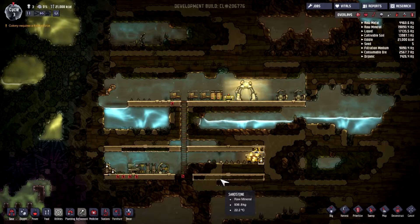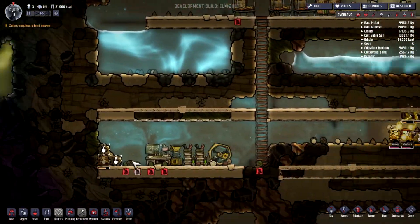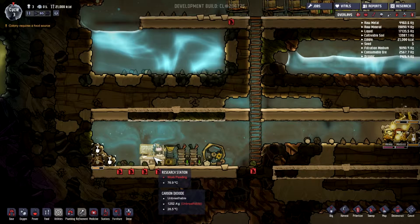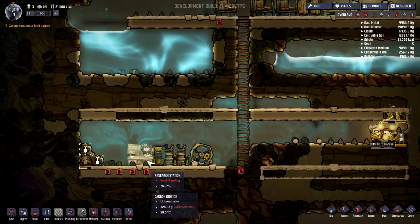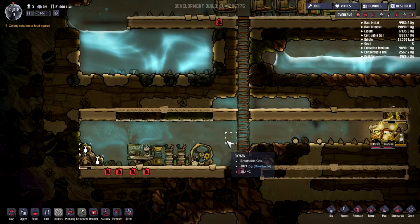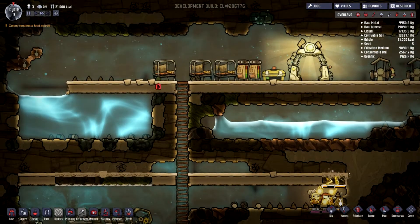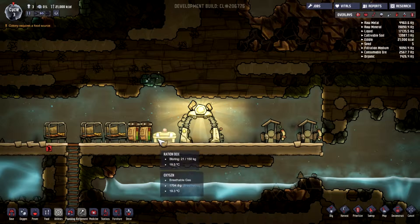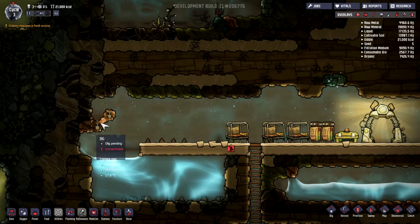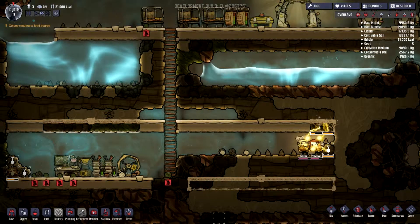Hallo zusammen und herzlich willkommen zurück zu einer weiteren Folge Oxygen Not Included. In der letzten Folge waren wir damit stehen geblieben, dass wir schon mal den Research Table, also die Forschungsstation, angefangen haben aufzubauen. Wir haben schon einen kleinen Generator, der per Fahrrad betrieben wird, zwei Batterien und einen, der aus eigen Sauerstoff gewinnt. Den werden wir hier oben auch noch mit hinbauen. Wir haben ein bisschen was dazu beigetragen und dann machen wir da weiter, wo wir aufgehört haben.